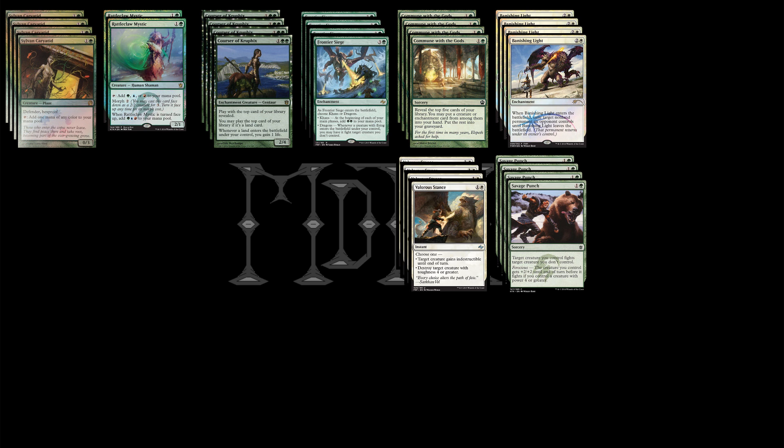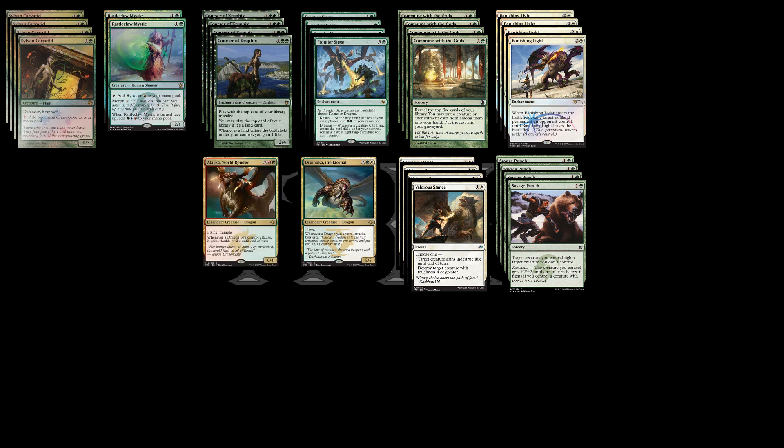Finally, we get to our Dragons. The first one is Dromoka the Eternal. This guy can come out by turn four in this deck, and if you can get him online with some Valorous Stances and Savage Punches in your hand, it's nearly impossible for your opponent to take back the lead. We're going to run him along with Atarka World Render. Harder to get to, but even more powerful than Dromoka. It's worth it as a one-of, and we can afford to run Dromoka as a two-of.